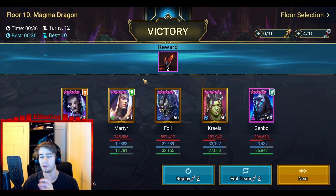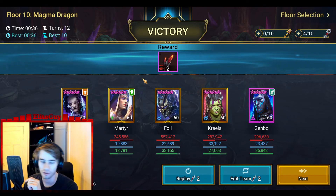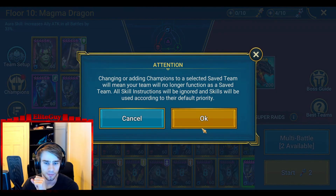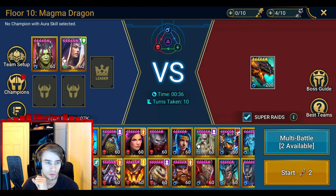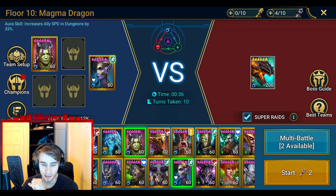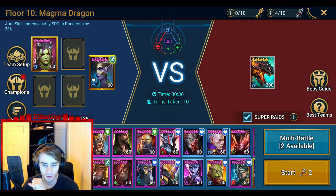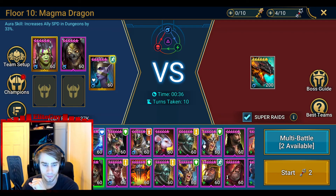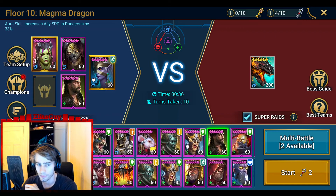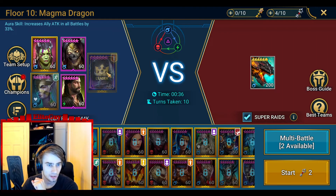The way that I can potentially get five or six turns is by literally having this setup. The plan is: I have a Ray, I have ally attack from Krila, and another ally attack from this guy. Then I have her next - she has an incredibly hard-hitting A1. And then another hard-hitting A1 from Miss Annie, who must be the lead. I haven't built this properly yet.